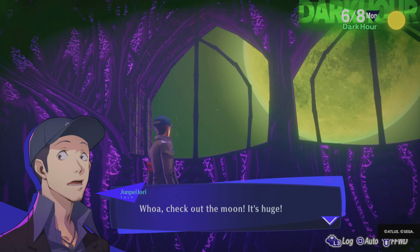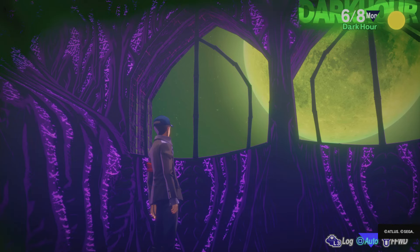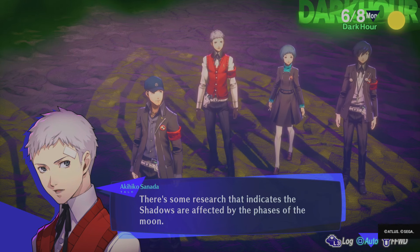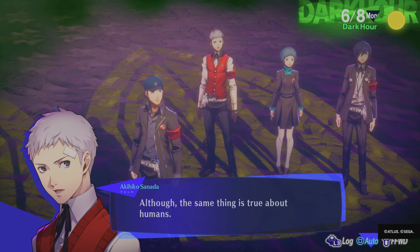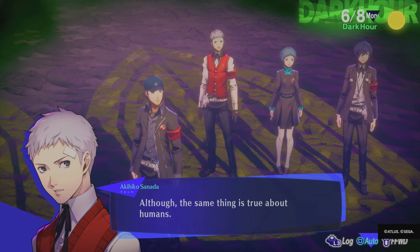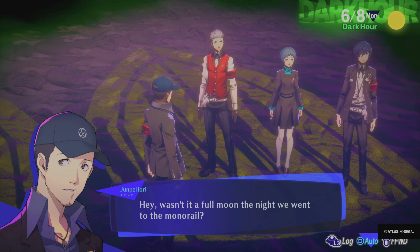Are you hurt anywhere? You've probably seen the monsters wandering around, right? There is something dangerous in here — but I've gotten by without them finding me so far. You've avoided them this entire time? How is that possible? It's hard to describe, but I can sort of tell where they are. She has the same power as Mitsuru — actually she might be even stronger. Mitsuru's Persona is more combat-focused to begin with. Persona! Think of it as a lucky charm — it doesn't actually fire bullets. Let's get out of here. Check out the moon — it's huge; I don't think I've ever seen it so bright. There's research indicating Shadows are affected by the phases of the moon — and the same is true about humans. Wasn't it a full moon the night we went to the monorail?